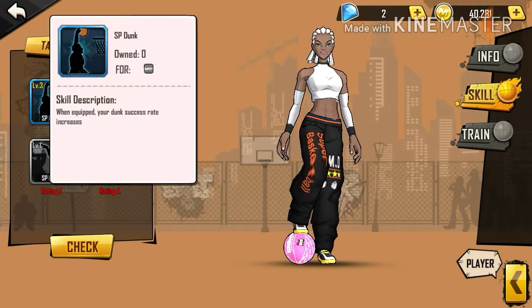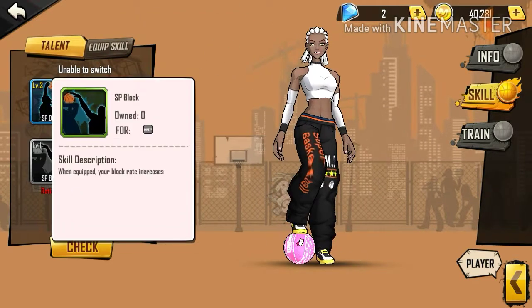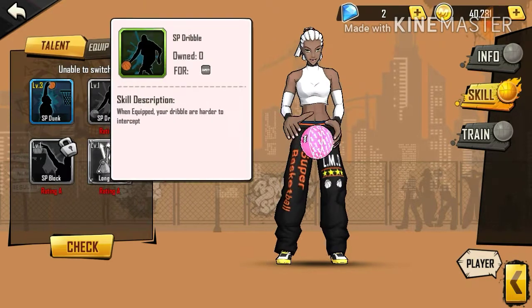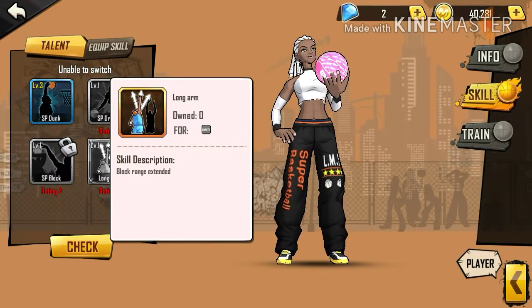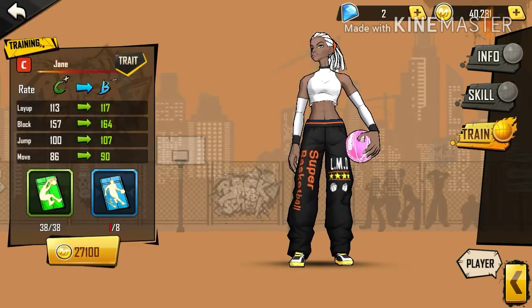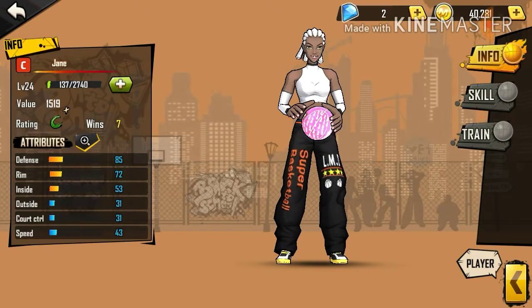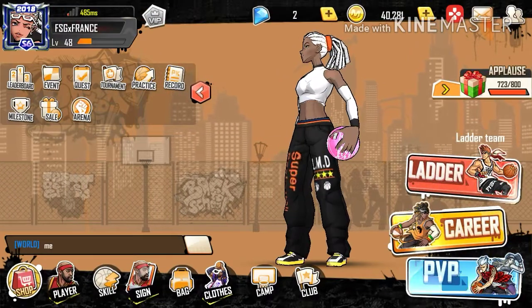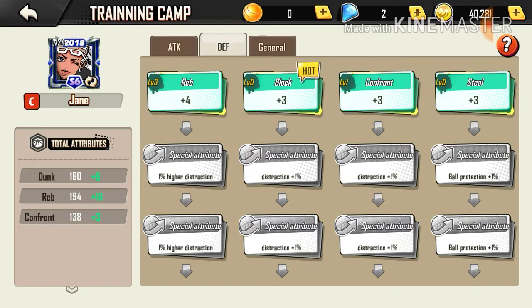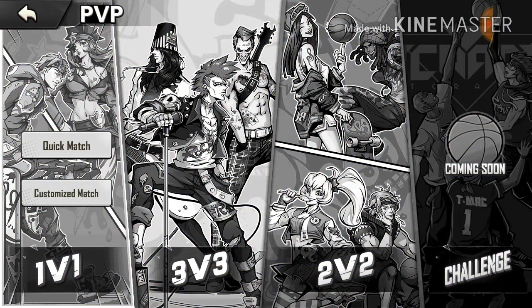Her skills are SP block, SP dribble, SP dunk, SP dribble, SP block, and long arm block — range extended. So she's definitely a really good blocker at the moment. I only have her at C-plus because I literally just got her, and her camp is a little bit upgraded, not that much. Here we go, we're about to run a 1v1 and see what she's looking like.